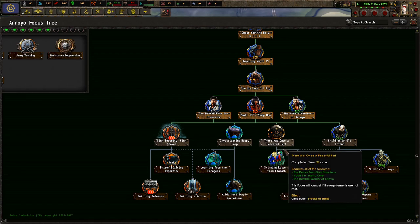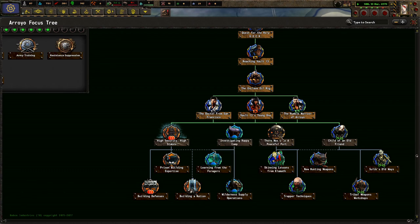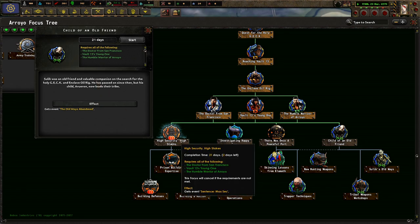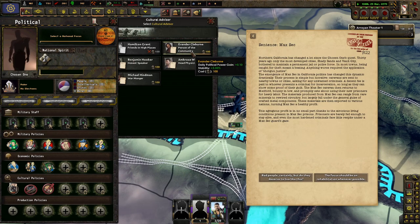Investigating Happy Camp, of course. Let's see what else is around here. There was once a peaceful war — a small portent of Eureka had only managed to recover from the Great War, based on impervious investigation and unconventional tactics worth learning from. A child of an old friend. Sulek was an old friend and a viable companion on the search for the Holy Gek at the Enclave oil rig. He has passed on since then, but his child Averon now leads the tribe. I'm going to grab this person — we need a lot of political power here.